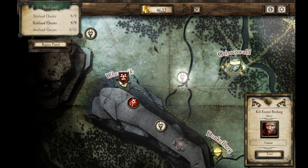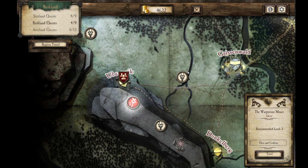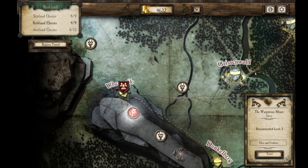We can kill Emmet Reitberg, or rescue the Herbalist. Or we have this level 3 quest. I say let's go to the Wharfstone Mines and complete the level 3 quest. Let's get that done.